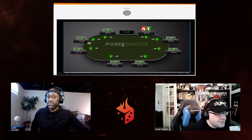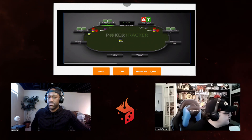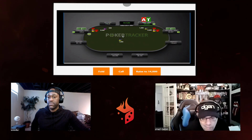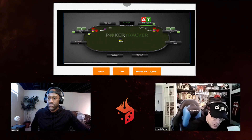All right, this time we have ace-ten offsuit in the big blind. Under the gun is going to raise, the button is going to call, and it's on us in the big blind. Should we fold, call, or raise to 14,000? Interesting spot.